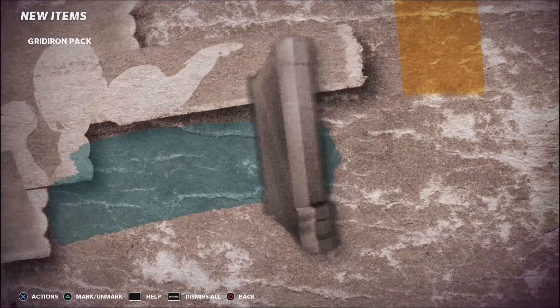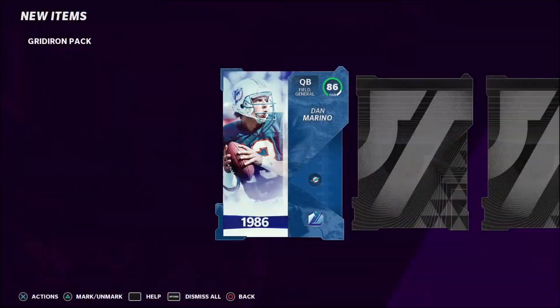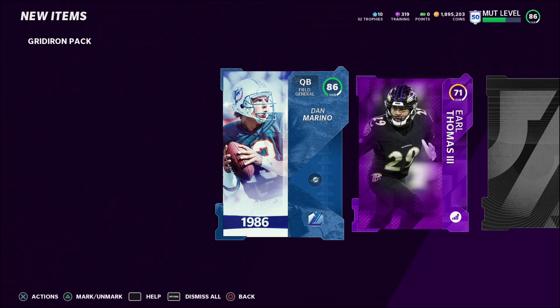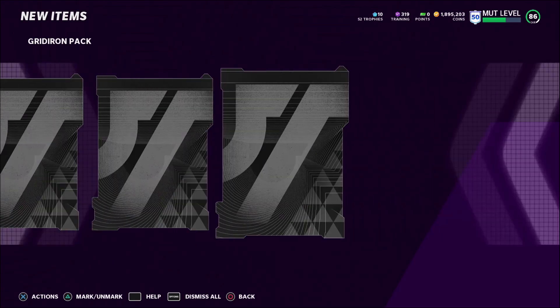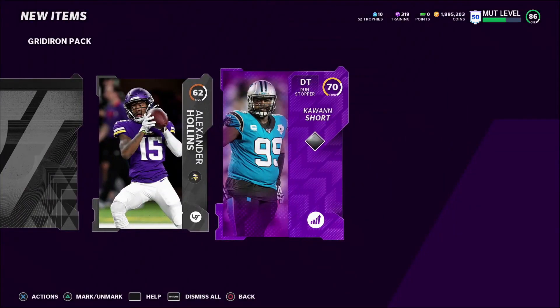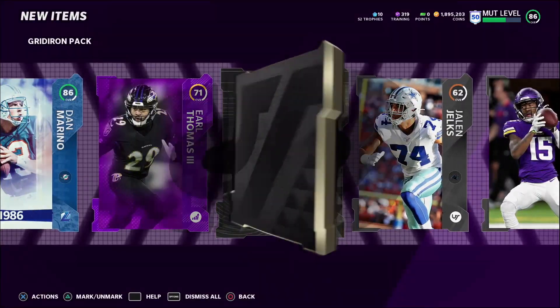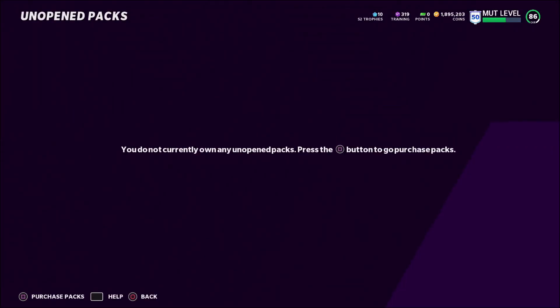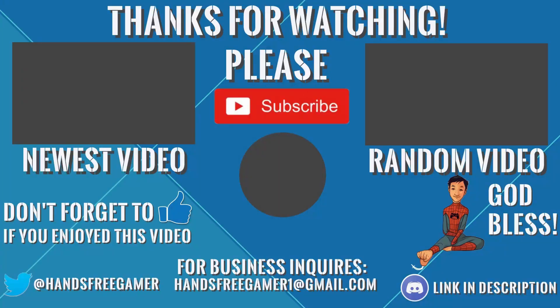For those of you who stayed to the end, I'm just going to quick open this Gridiron pack — who knows, I might pull something good. 86 Dan Marino. If you have any cards to sell, you always want to wait — I'm probably going to wait until midweek to sell these cards because right now the market has crashed. Gridiron... Kawann Short! That might actually be going for a decent amount. That was definitely not a bad pack. Peace.